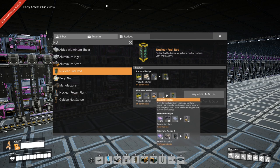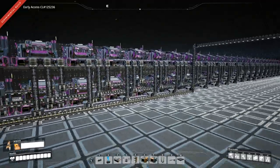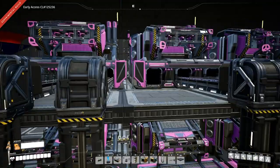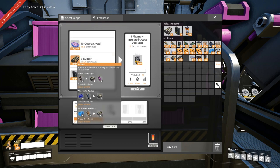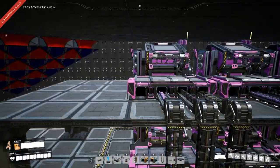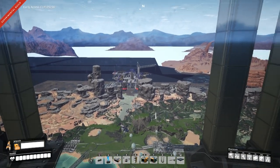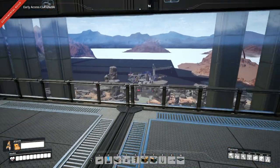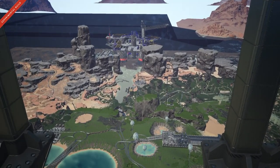I'll start at the end of the crystal oscillators and backtrack through the machines so you get an idea of how much is involved. We have 50 manufacturers making the crystal oscillators on the alternate recipe. They require quartz crystal, rubber, and AI limiters — 937 quartz crystal per minute, 660 rubber, and 93.7 AI limiters per minute. For the rubber, we're tapping into our rubber supply from our offshore ore rig, so that's no problem. The quartz crystal comes from a quartz crystal factory — a pretty cheeky little setup making just over 1000 quartz crystal per minute, which I'll cover in another video.